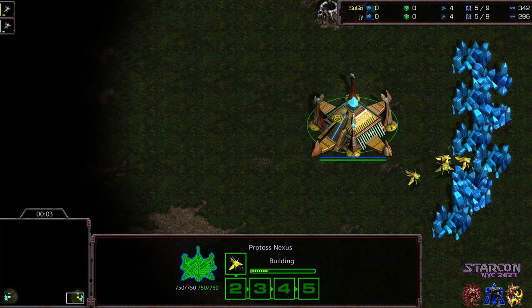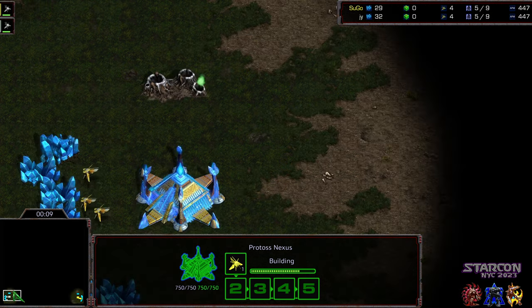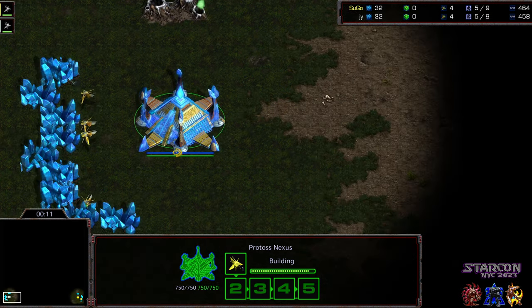Welcome to game two between Sugo and Jayun. Jayun was able to close out game one. Sugo starting as the yellow Protoss in the bottom left corner, Jayun starting as the white Protoss — similar colors this game.